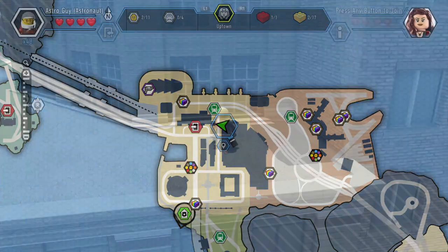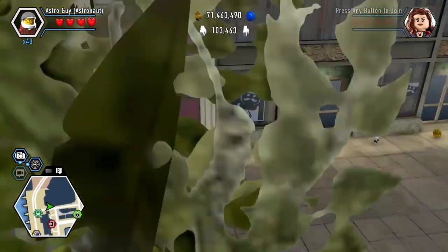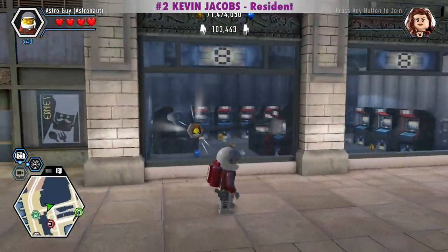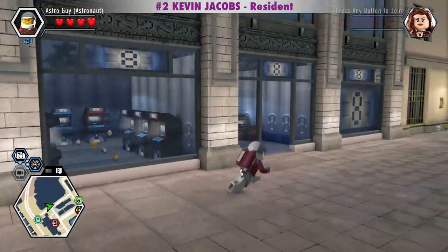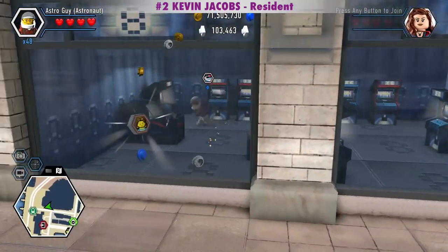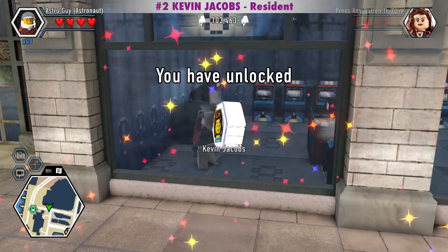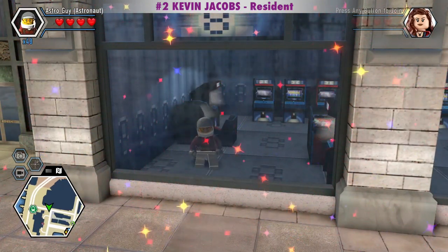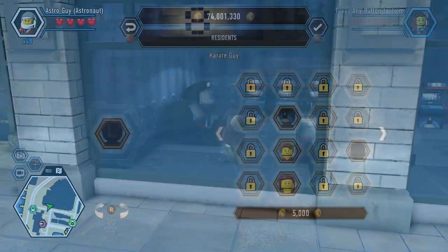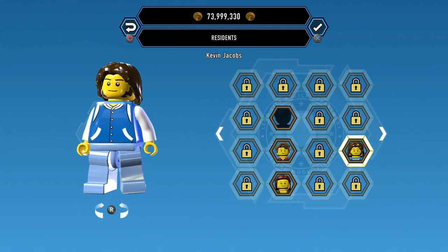Here's where we got the Roman Soldier character token. The Kevin Jacobs character token is really close, in an arcade. Kevin Jacobs is a Resident in the Civilian category and costs 2,000 studs.